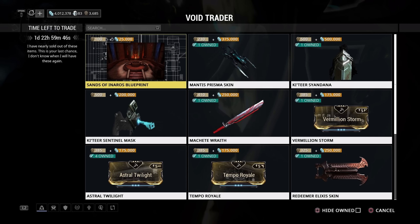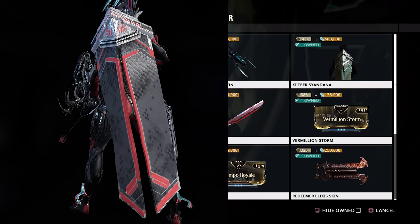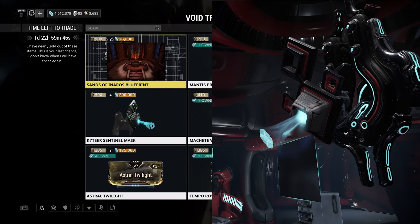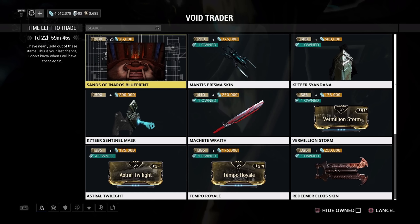Now onto the console stuff — he's on the relay on Arius right now with items I looked at a few weeks ago, so let's run through them fairly quickly. For cosmetics we have the Katia Syndana back — it's one of the bulkiest syndanas out there, not one I particularly like, but if you want a syndana without spending plat, it's here for 500 ducats and 500,000 credits. The Katia Sentinel Mask is also here if you want to deck out your sentinel with Baro accessories.